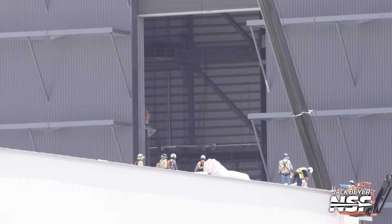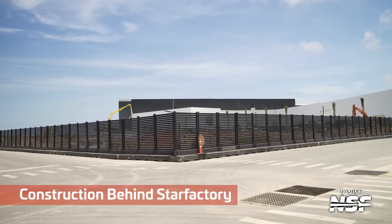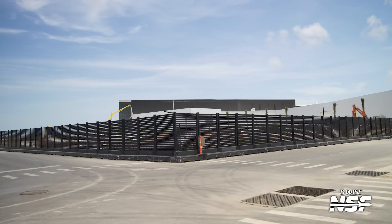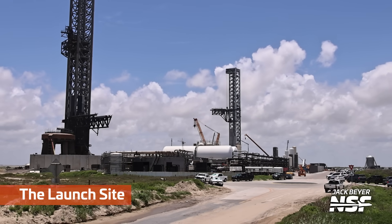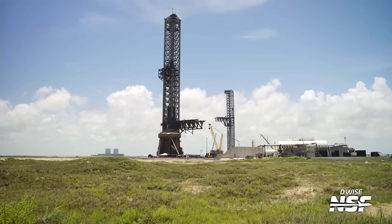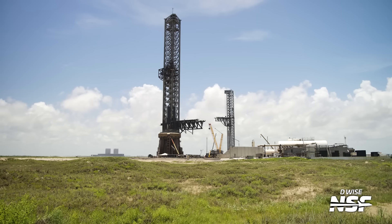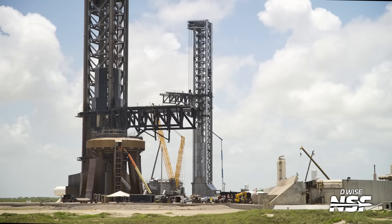This is looking into Mega Bay 1, with some work on the roof of the Star Factory — everybody's strapped in. Here's some construction behind the Star Factory. The building in the background, the black building, is the office building; the Star Factory is to the right. Then we run all the way down the road to the launch site with some gratuitous cloud timelapse action. It looks like Jack and Dee were actually riding around together because the watermarks keep flip-flopping.